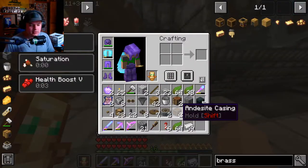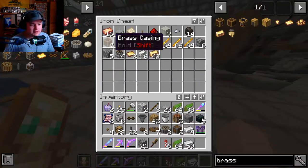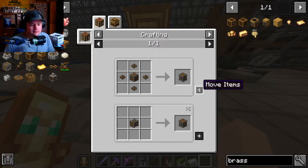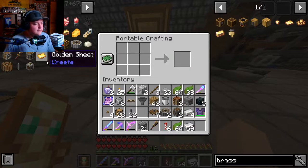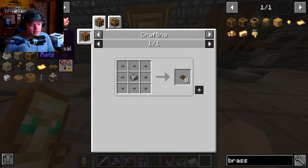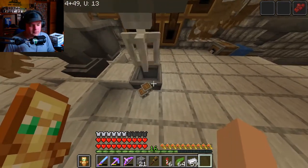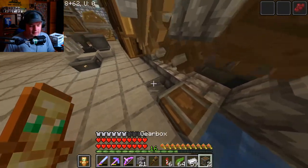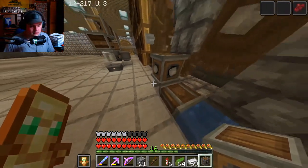Maybe I can start working on a casing — no, I need a gearbox. I don't know if I have any left. How do you make a gearbox? Let's make two of those probably, and I'll also need some more cogwheels. So two gearboxes — don't drop that. That means this one has to go like this.